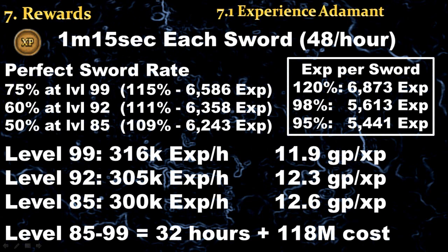Let's talk about the rewards. When you get your score from Egil, it will rate your sword and give you an experience percentage. If you make a perfect sword — meaning all the numbers from your plan match your sword — you will get 120% bonus experience, which is 6900 experience. If one number doesn't match, you get 98% bonus experience, and if two numbers don't match, it's 95%. Assuming you make a sword every 1 minute 15 seconds (48 per hour), at level 99 you should get 316k experience per hour at only 12gp per experience. This means that to get level 99 from level 85 should only take 32 hours and cost 120 million gp.